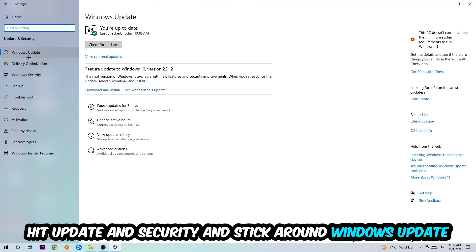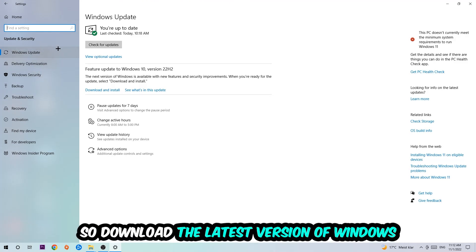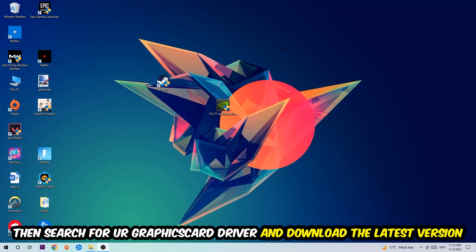Go back once and hit Update and Security, then stick around Windows Update and update to the latest version of Windows. Once you're finished with that, search for your graphics card driver application on your PC or browser and update to the latest version of your graphics card driver to provide the best possible performance.